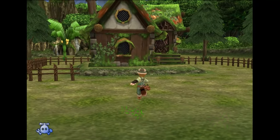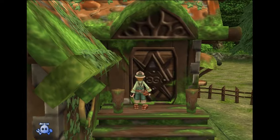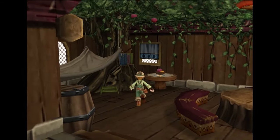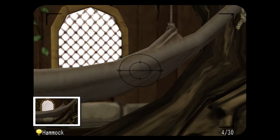To start off, we are going to go inside the Furbit house. There are two photos in here. You're going to want to get this bookshelf right here, and the hammock right here.